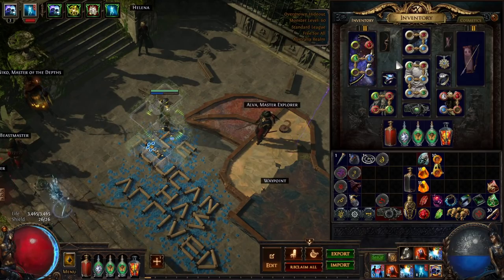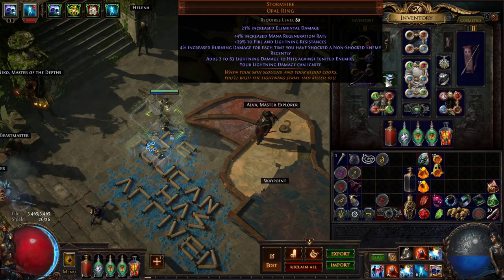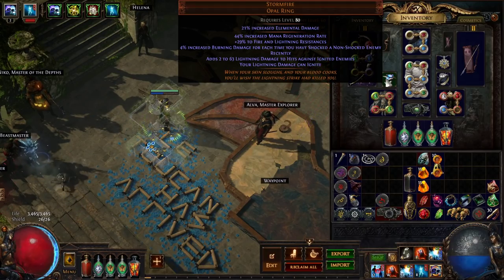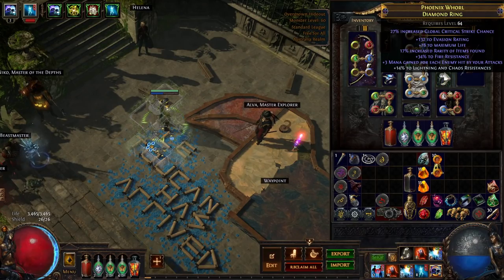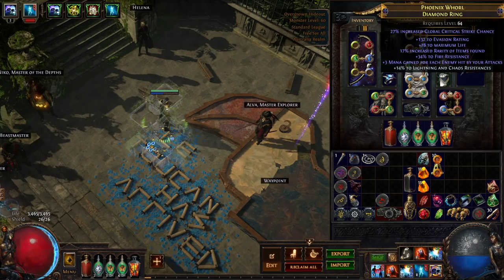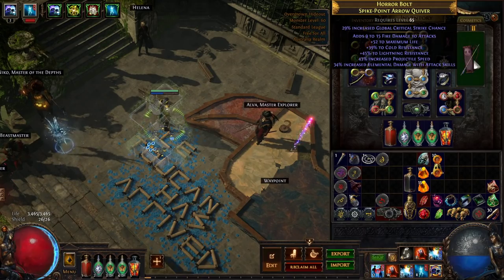From a rings perspective, I'm using Stormfire — it's an opal ring with some resists, but it's not important that it's Stormfire at all. This would be better off as a life and resist ring. This other ring is a life, resist, and critical strike chance ring, and the amulet is life and resist. You could do much better by replacing these with rings that have a decent tier of increased elemental damage, elemental damage with attacks, and better life and resistances.